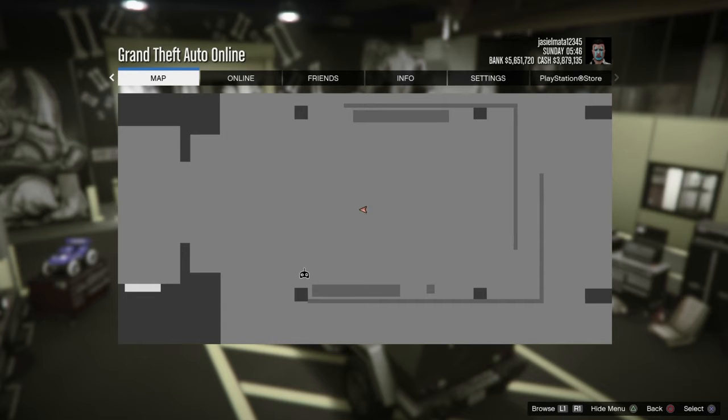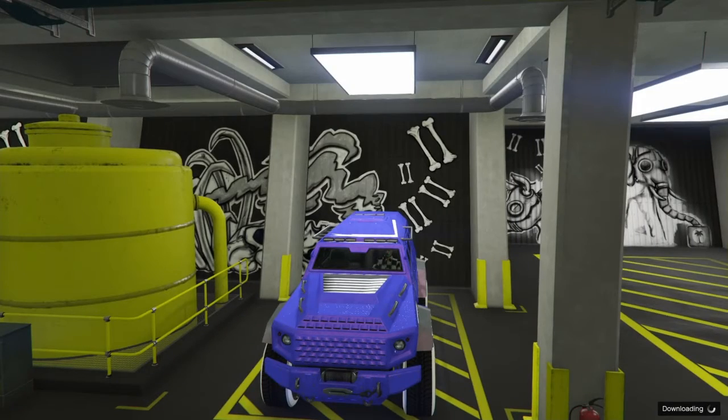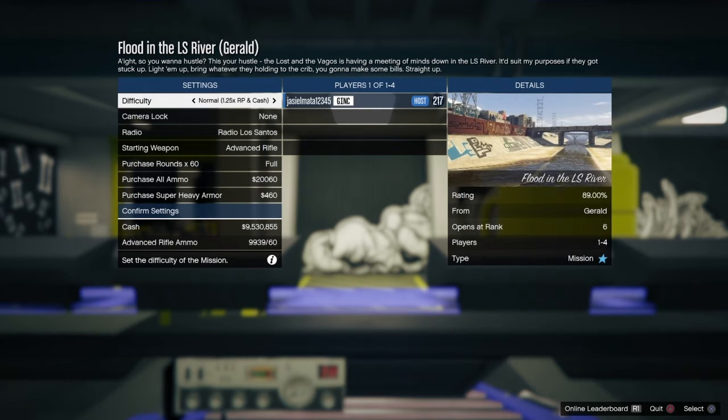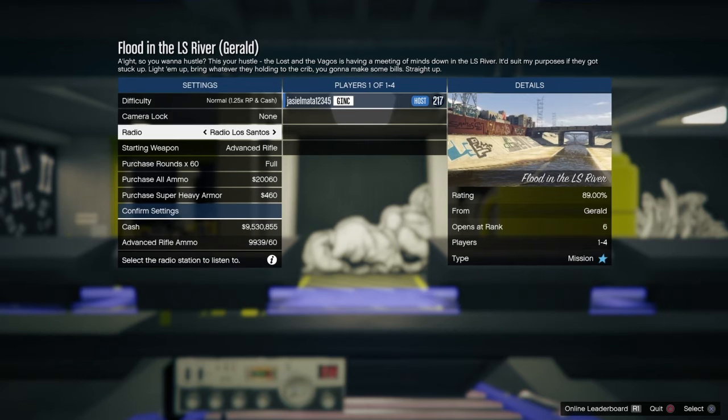From here, hold pause again, and when you let go of pause start spamming left d-pad. As you can see, there was a cutscene of our car. You just want to exit out of this job.